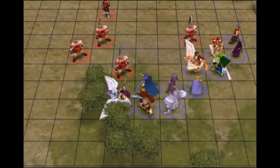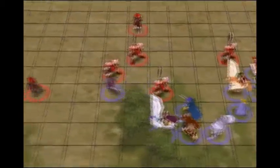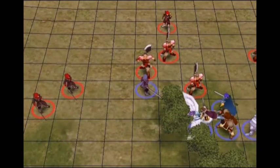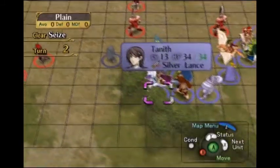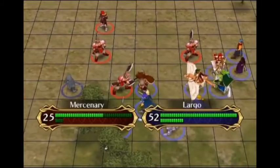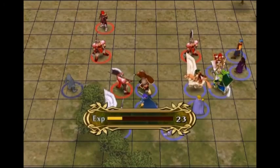Now the enemies are close enough for me to fight. Z-Hark should kill this one, no problem. Largo might be able to kill this enemy - no, he's not going to kill it, but he's going to do some damage. Good job, Largo. And Largo took no damage - very nice. I like it when that happens.